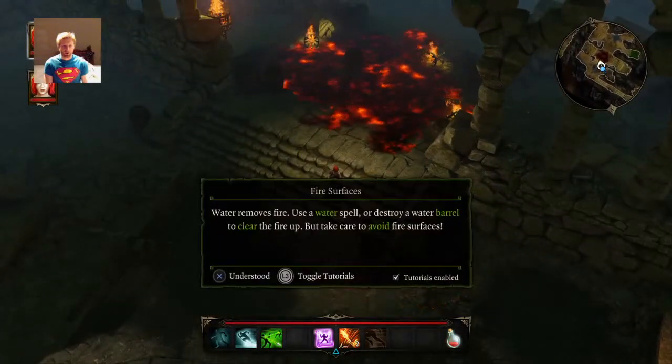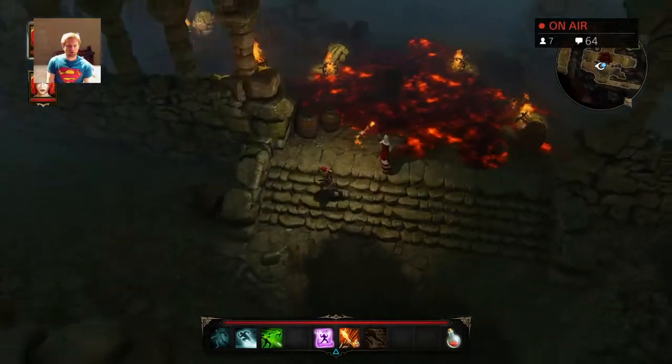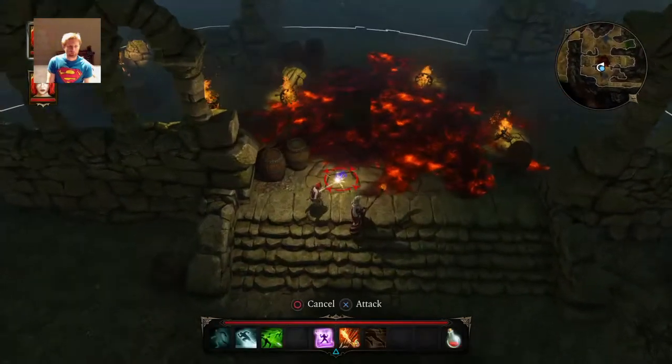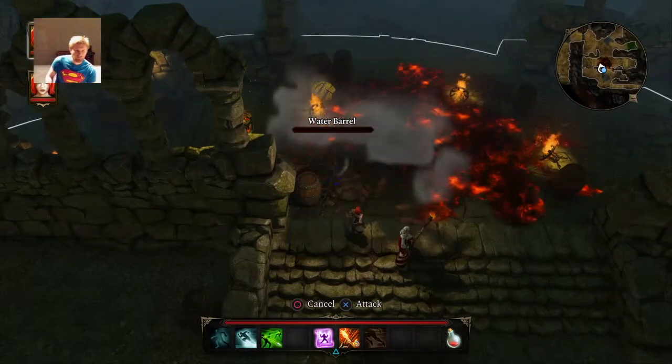High risk area, bring it. Fire surfaces — water removes fire. Use a water spell or destroy a water barrel to clear the fire up, but take care to avoid fire surfaces. Understood. So I have a water barrel. Water barrel. Attack. That's nice.